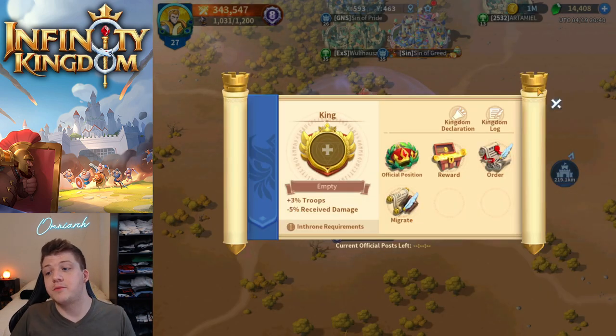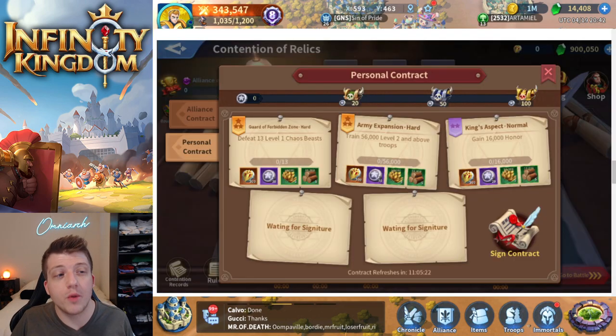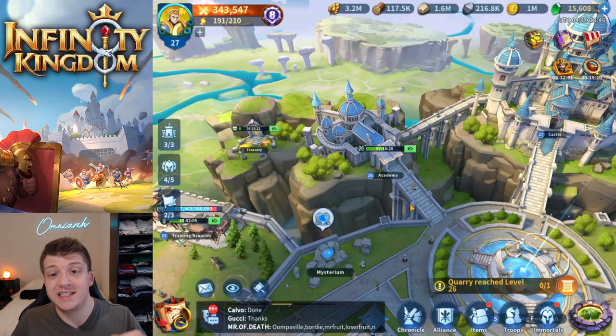Things like a 20% march speed reduction mean you are seriously slowed down. So the king has a lot more power on your server. There's also a new feature called forbidden zone contracts. During the Contention of Relics event, you can take personal contracts for yourself or alliance contracts as a group. Completing these earns resources and valor marks, which can be used in the mysterious shop during the event to get things like avatar frames — really cool additions.